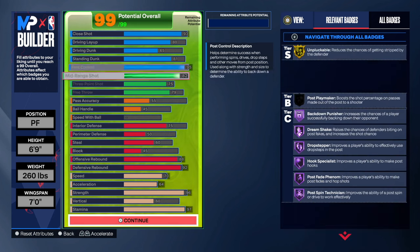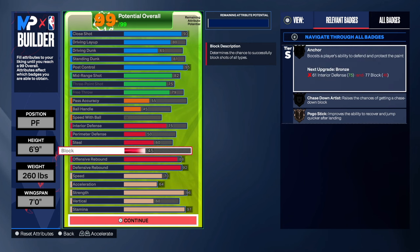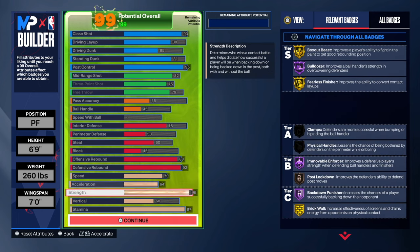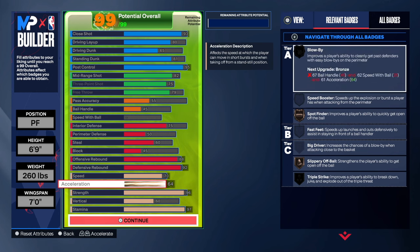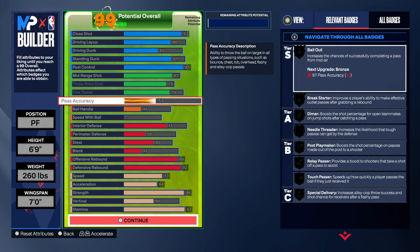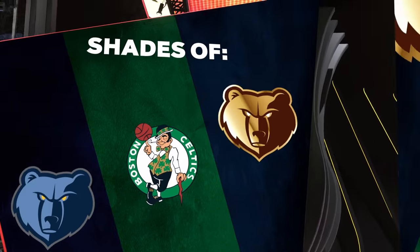This is the Zack Randolph build — prime Zack Randolph. Everything is looking really good; this is a playable build. Yes the block is not there, but you have 75 interior and you can just put your hands up in the paint. The strength gives you move enforcer, backdoor punisher on Hall of Fame, and post lock on bronze — shades of Zack Randolph right there.